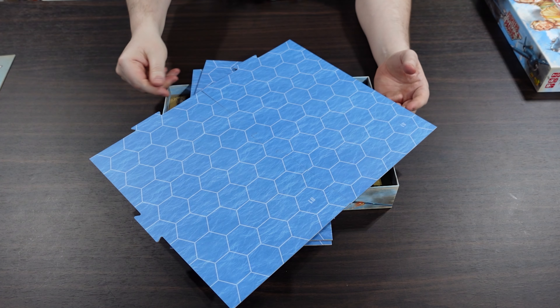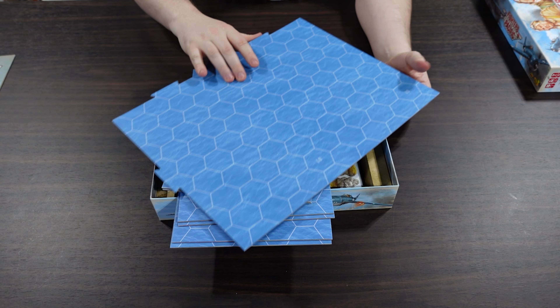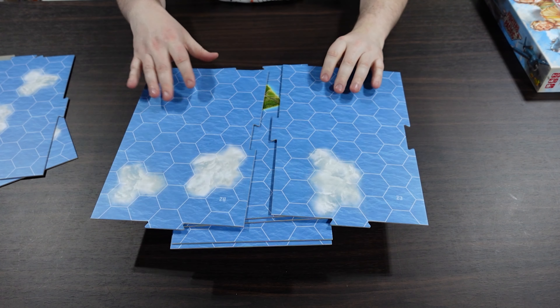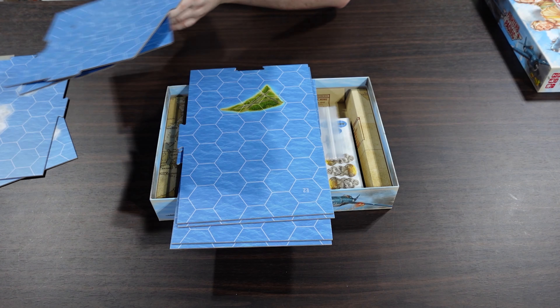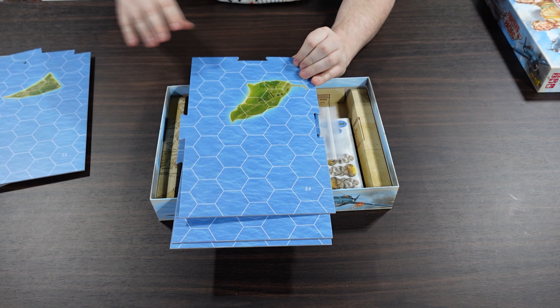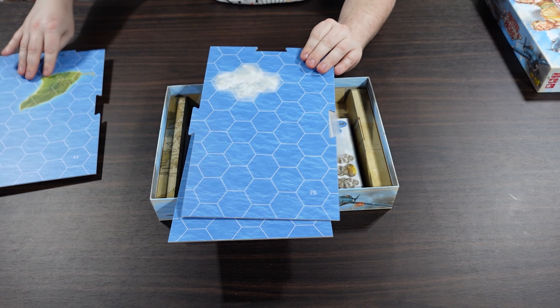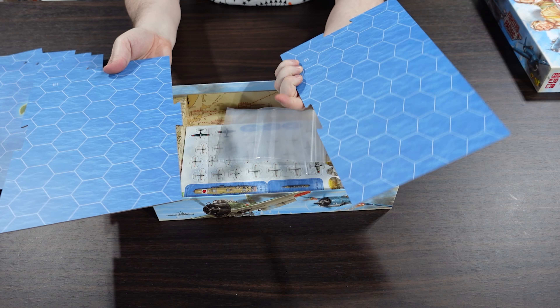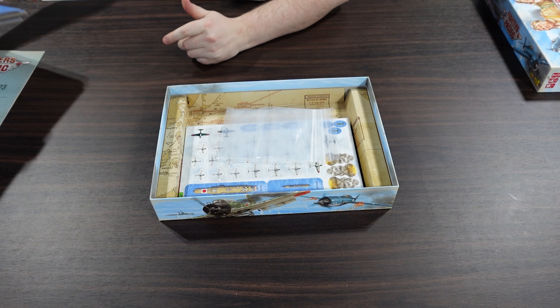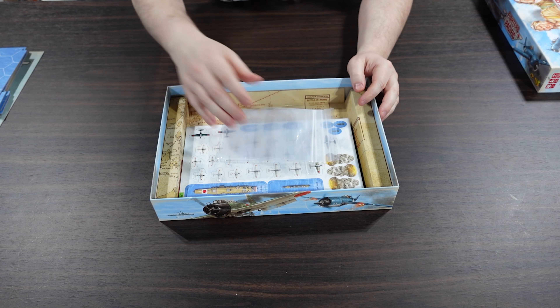They are all double-sided, so we've got B1 and A1 on the reverse. A lot of the map is water or clouds, but we have a little island here, another little island, some more clouds and open sea. So we can make a number of different board configurations with those.